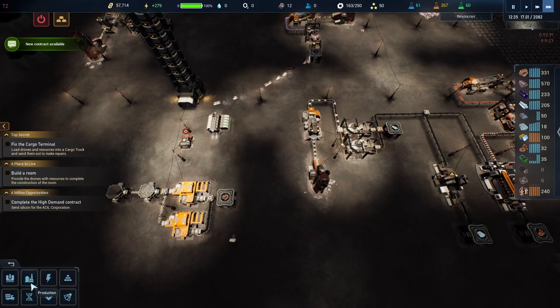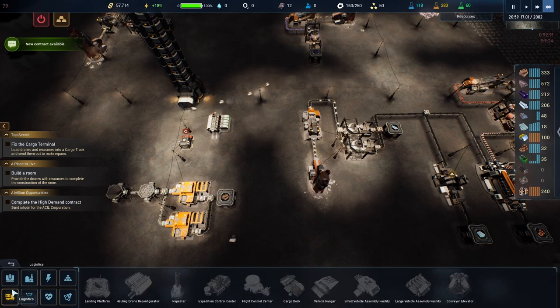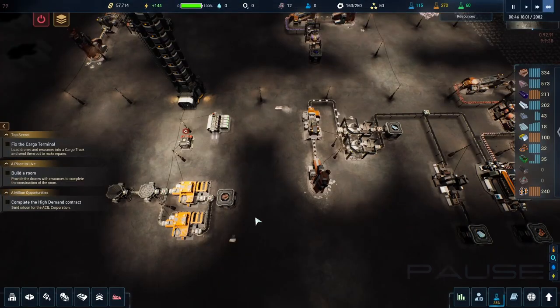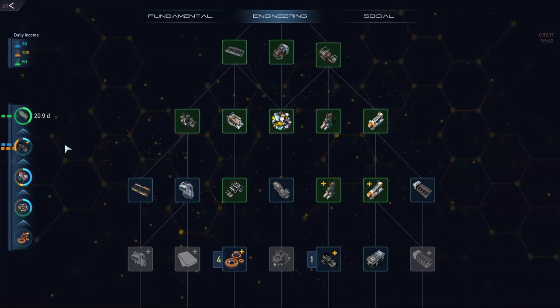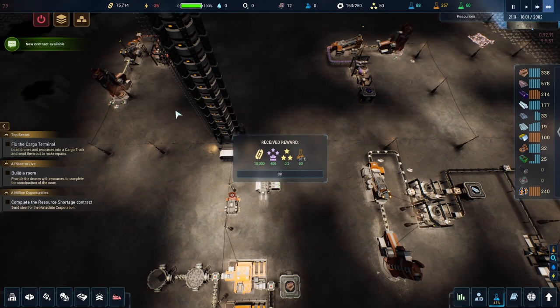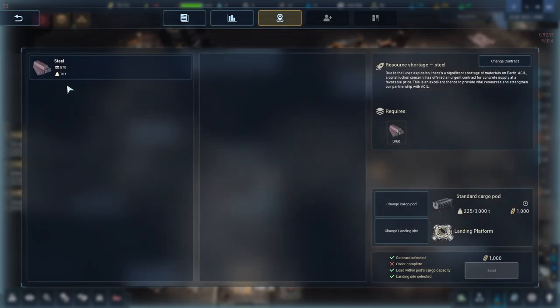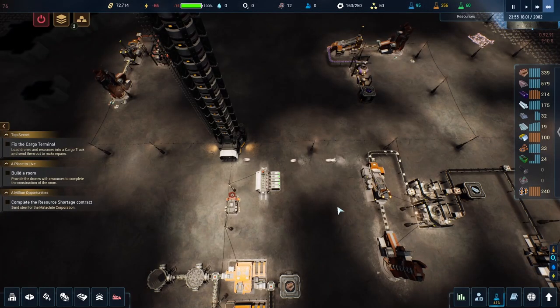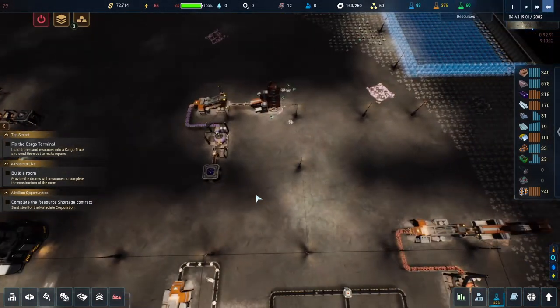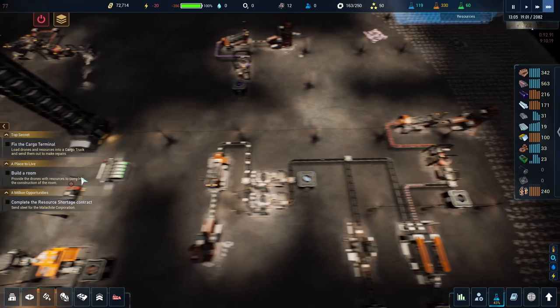Did we get the hauling drone one yet? No, not yet - that's the one I'm doing. Let's check this out - smelting furnace, hauling drone, objective achieved! Great job director. Contract complete - it was 18 grand, now they want 60 steel. Sure, I can do 60 steel - I've got two spots making it so we're good.